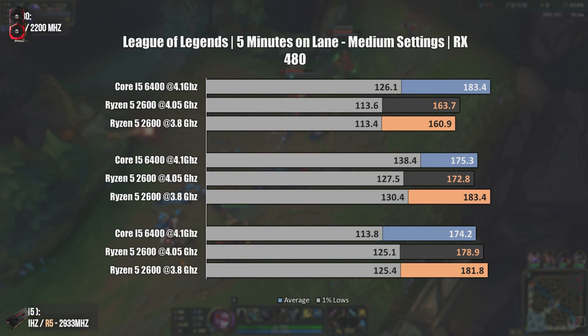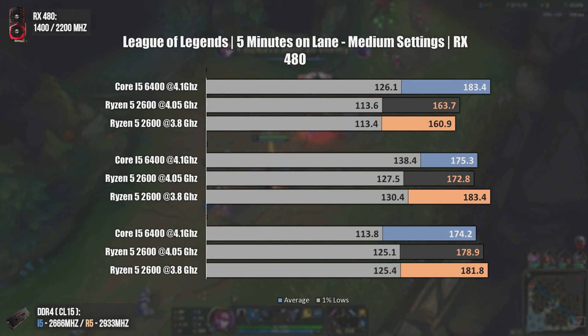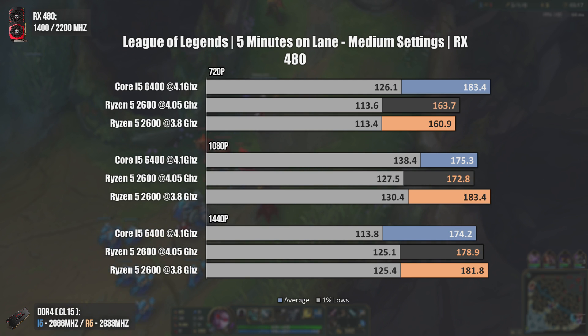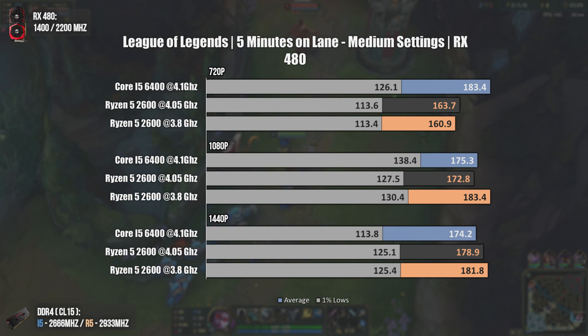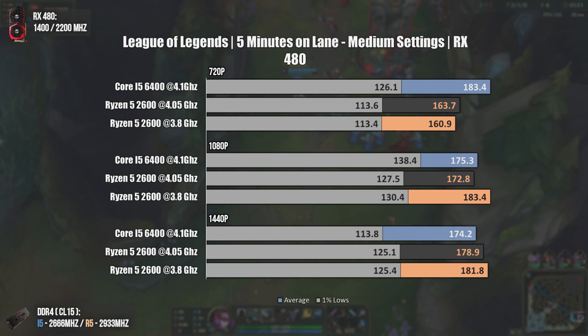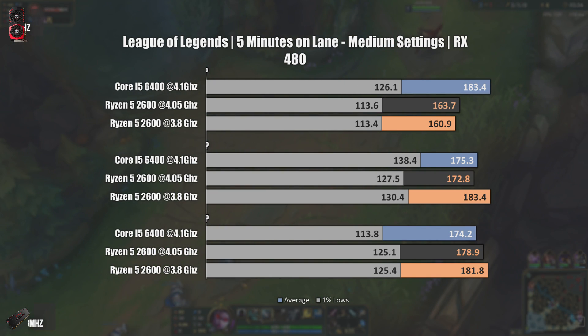With League of Legends, results get all over the place — nothing new, after all it is League of Legends. We can see the i5 6400 pushes more FPS at 720p, but at 1080p and 1440p the Ryzen 5 2600 pushes more FPS. Take these results with a grain of salt, because it's a gameplay recording and it's really hard to replicate the exact same movements.